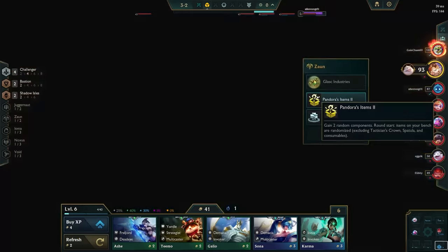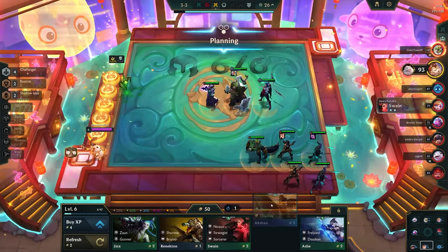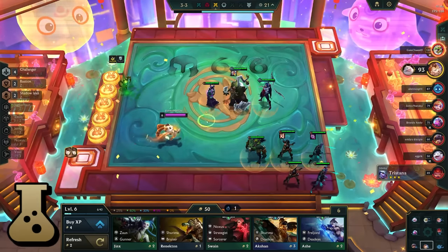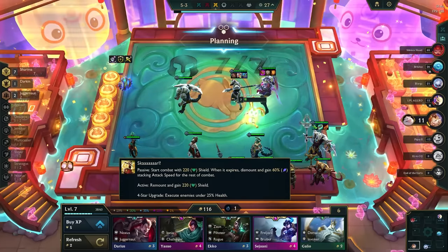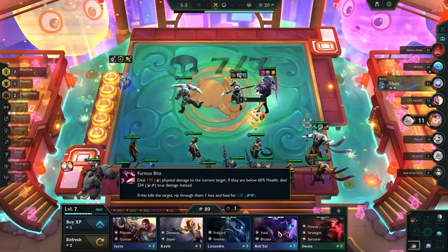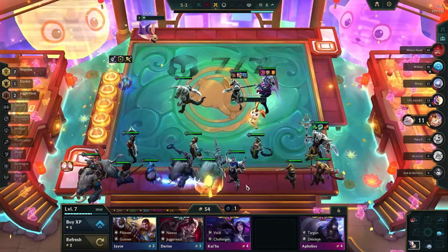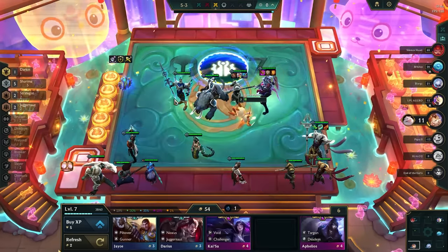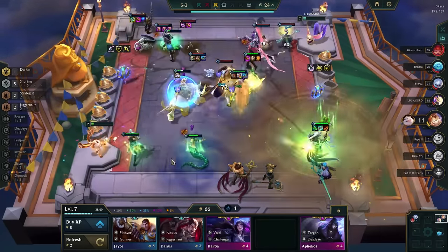Why do pro players always have a lot of gold? They save it up. But then, why do they also have so much health all the time too? Health is a little different from gold, but TFT players are alchemists — we can turn gold into health, and health into gold. If you spend your gold, you save health, at least theoretically. And if you don't spend your gold, you're most likely going to lose a bit of health. This isn't always the case, but this is what happens most of the time, and it's dependent on your board strength at certain stages.